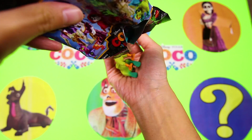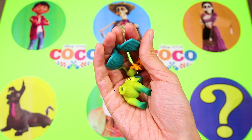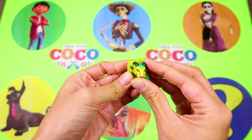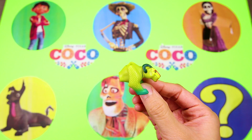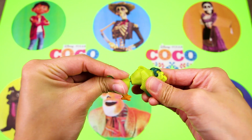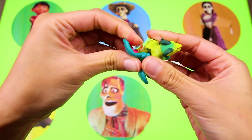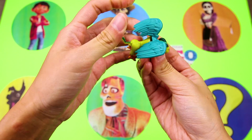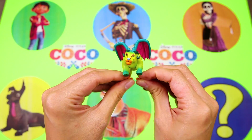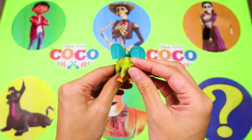I wonder if we'll get one of the characters that's in our game today! We got Pepita! Pepita is part tiger, part eagle, and part a lot of other things — and he's super colorful! To see how he looks with all of his animal parts, we gotta put him all together! He looks so amazing! Pepita's job is to protect Miguel from mean villains — thanks for keeping Miguel safe, Pepita!